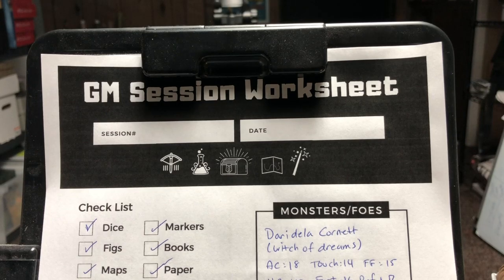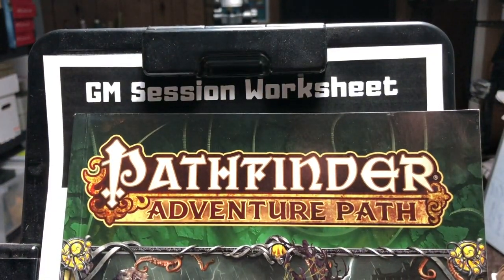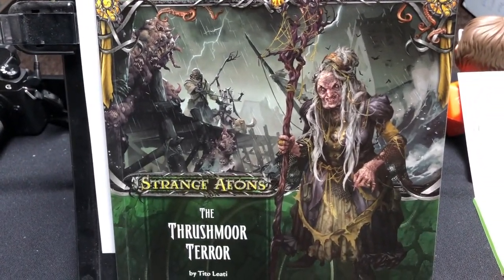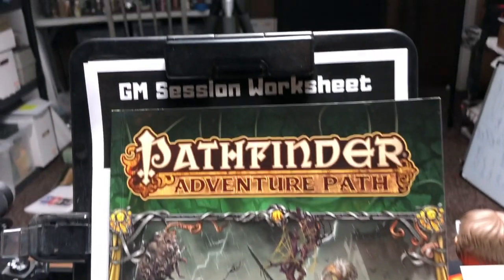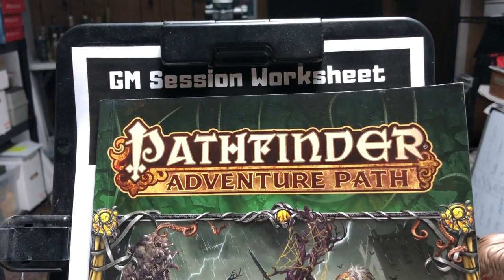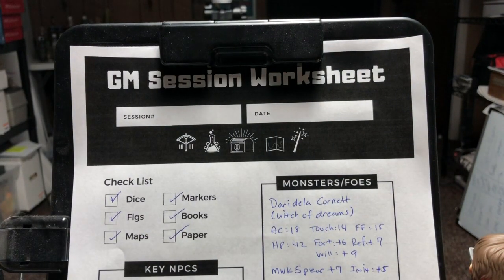I am running a Pathfinder Adventure Path right now. I'll be showing you this, which is the Adventure Path called Strange Aeons — specifically The Threshmore of Terror. This is book two that I'm running with my crew right now. They're doing pretty well, so I'll be basing the worksheet example on that.